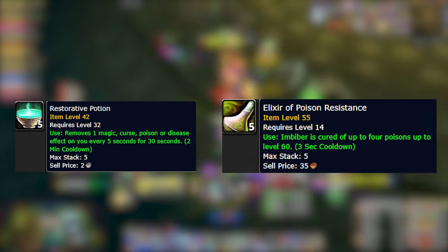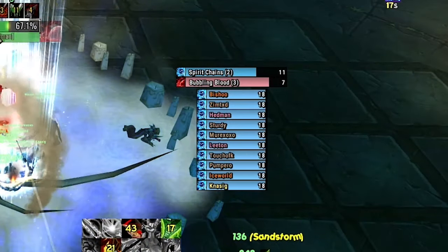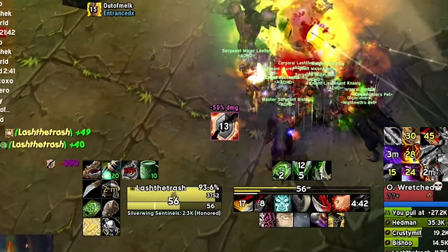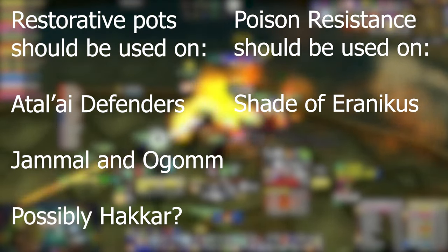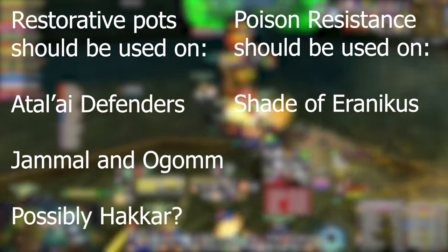The fourth thing I want to talk about is restorative pots and elixir of poison resistance. What they do is remove the effects that are bad for your character — attack and spell reductions, charm effects that sleep you, damage reductions, curses, and everything else. You can use them on Atal'ai Defenders, the double trolls which are Jammal and Ogom, Shade of Eranikus, and even Hakkar — though it's kind of a grief to use it on that boss, because the person who gets the curse needs to move out of the melee.